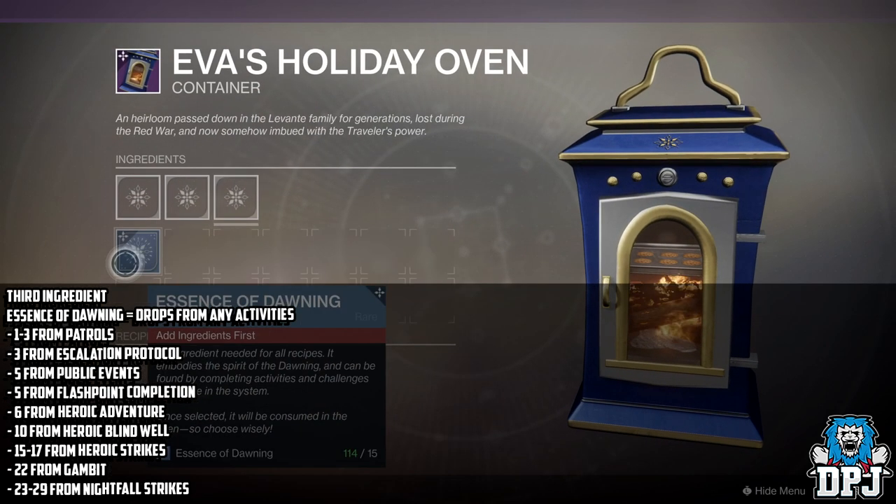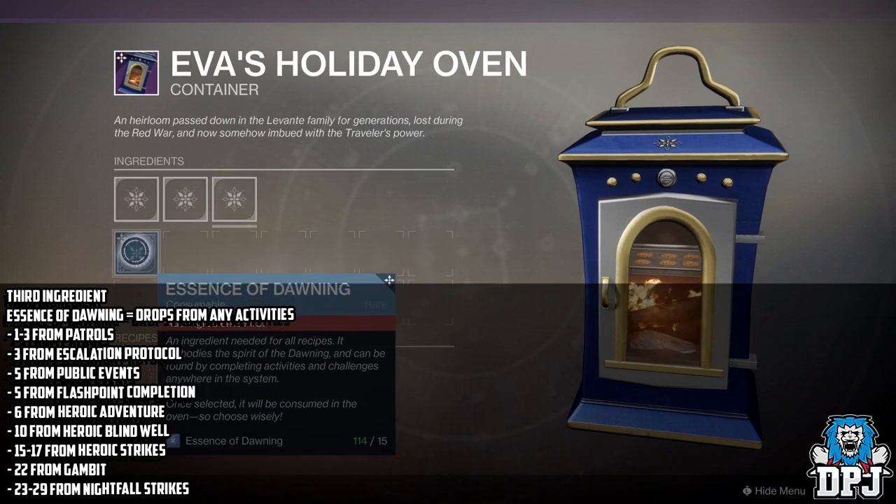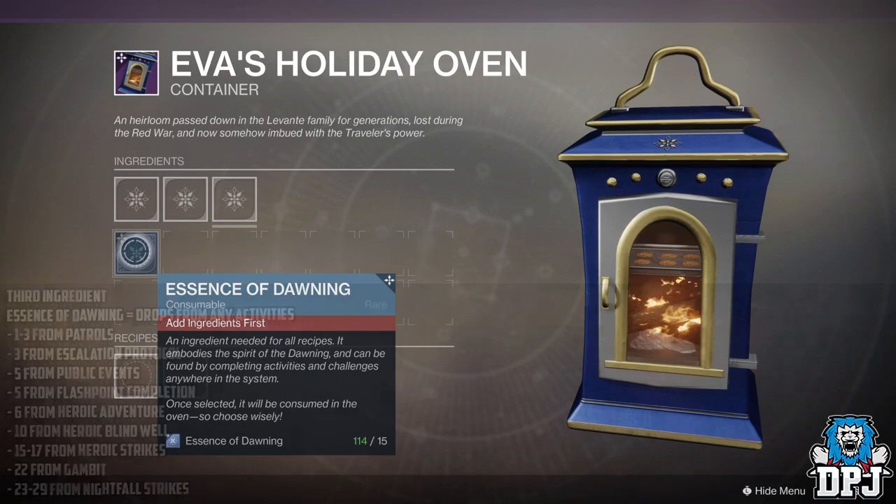The third ingredient is the Essence of Dawning, which drops from any activity. You get 1-3 from Patrols, 3 from Escalation Protocol rounds, 5 from Public Events, 5 from Flashpoint Completions, 6 from Heroic Adventures, 10 from Heroic Blind Well, 15-17 from Heroic Strikes, 22 from Gambit, 23 from Nightfall Strikes, and I believe 29 from the 100k Nightfall Strike.